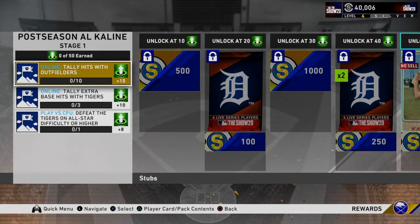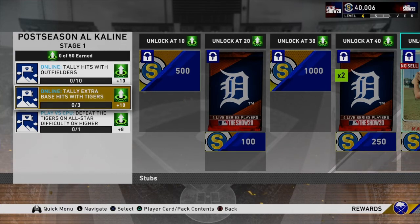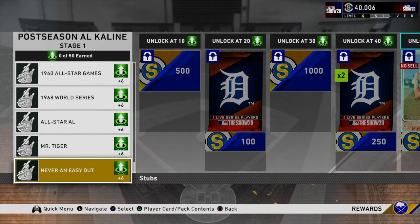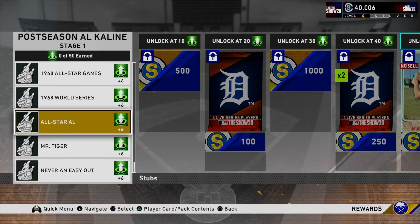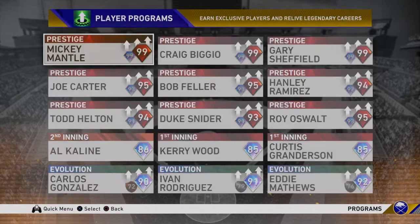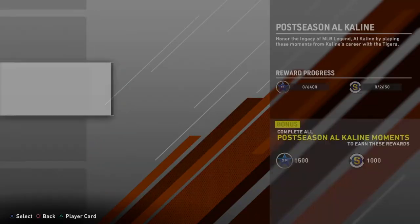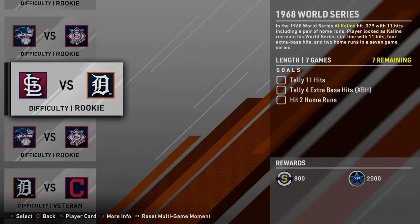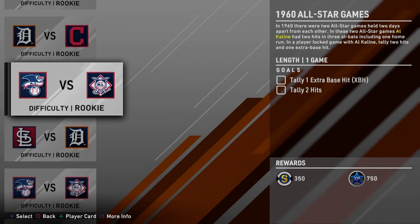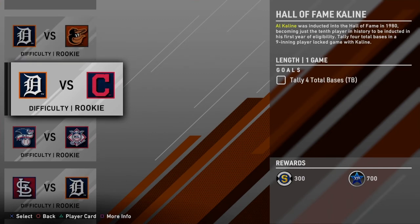To get Al Kaline you can tally hits with outfielders online, defeat the Tigers on All-Star difficulty, or tally extra base hits with Tigers players. There are also moments available — all on rookie or veteran difficulty — so if you want stubs these are a really easy way to get them. Getting one hit on rookie is not difficult at all, making Kaline a really easy card to obtain for around 23 stars.